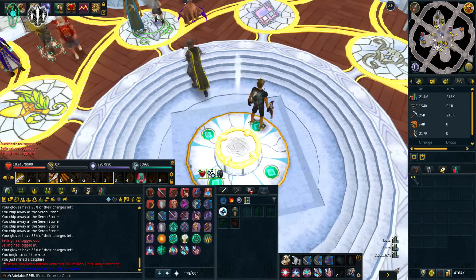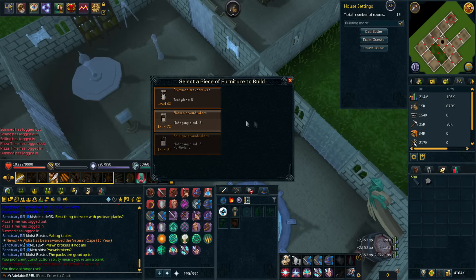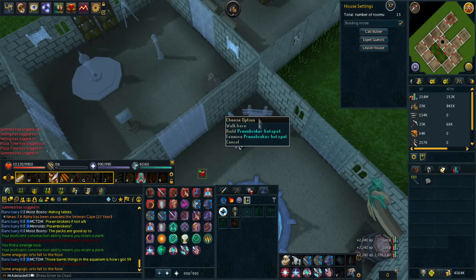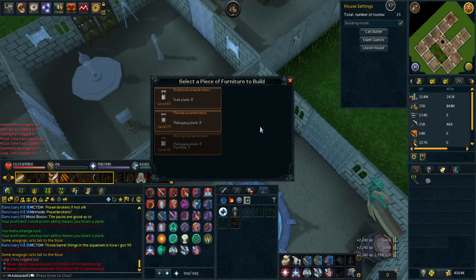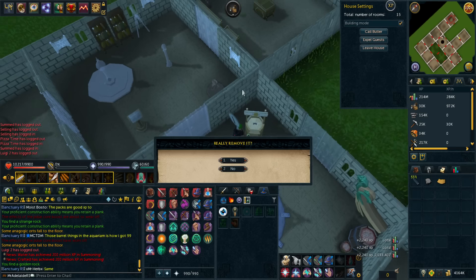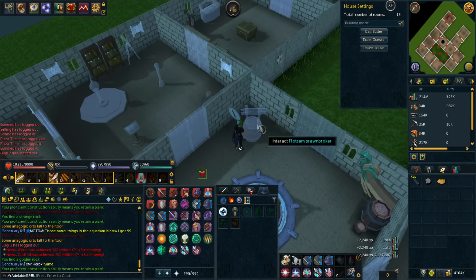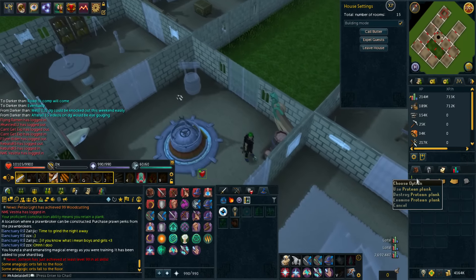Look at this — I'm building Prawn Brokers, which is apparently really good. I won't be able to do a lot of them — it's eight protein planks per one. Look at that XP — 2.3k per one, and it uses eight mahogany planks. The XP rate is 800k to 900k. But with construction you can get that rate pretty easily — when I was training to 99 I was doing teak compact magic tables on the workbench and that was only around 200k per hour. Can we tick over to 1 mil XP? There we go — 189k XP gained from the planks. Would have liked more, but it's all gone now.